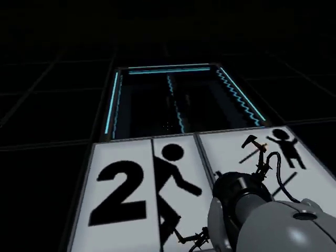Welcome to test chamber number one. Here you test the Aperture Science Aerial Faith Plates. With it you are launched very high. Please be careful — it kills you.